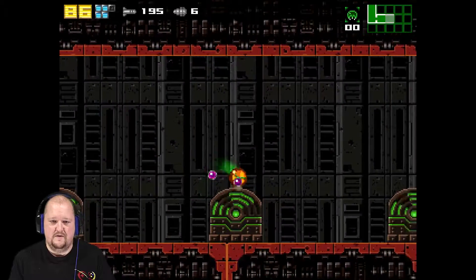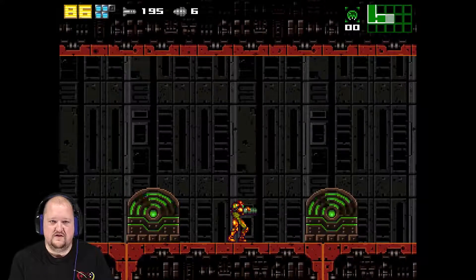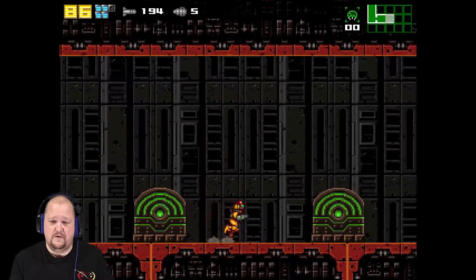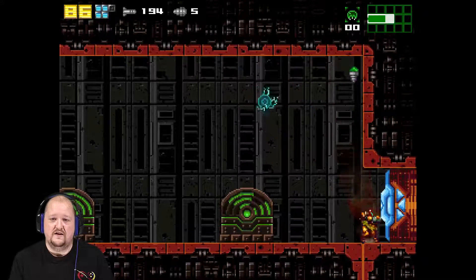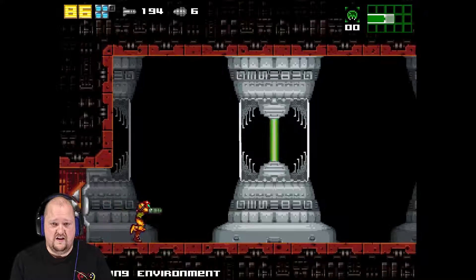There's got to be a way to break these. Let's try missiles. What's with my missiles? I know what it's going to take to break these — something I don't have yet. So I know what we're getting down here. Because of everything needing super bombs — we're going to be getting super bombs down here, I think.